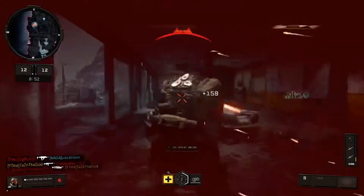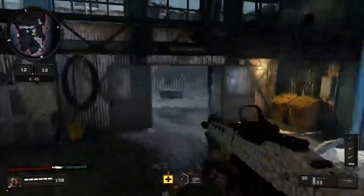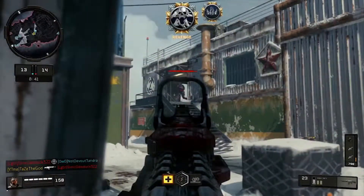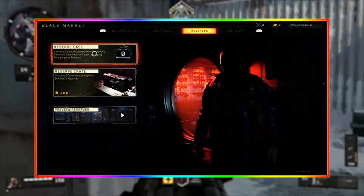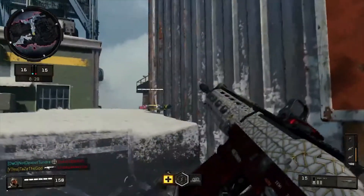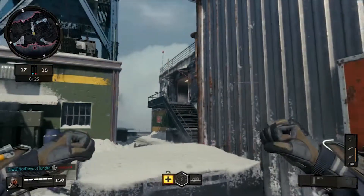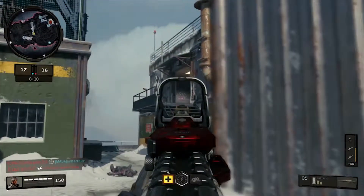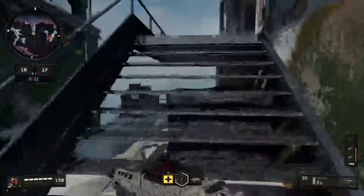With the new update for Call of Duty Black Ops 4 that happened last week, we ended up having new supply drop items added into the game. Along with the new operation, we got what are now known as reserve crates and reserve cases — basically supply drops coming back at the hand of Activision. At first this wasn't the best system, since it kind of got rid of having something to go for after tier 100 in the operations. Gladly, Treyarch fixed that and we are finally able to get reserve cases after tier 100.